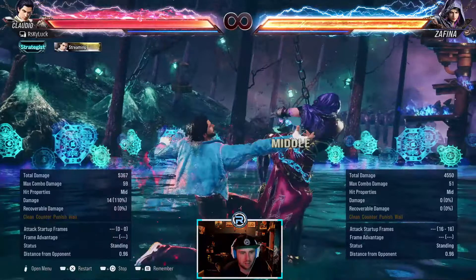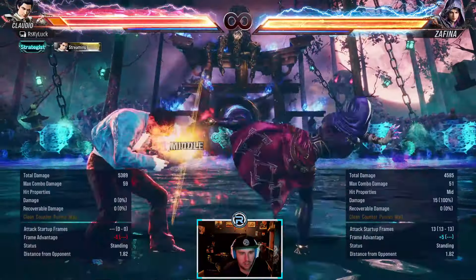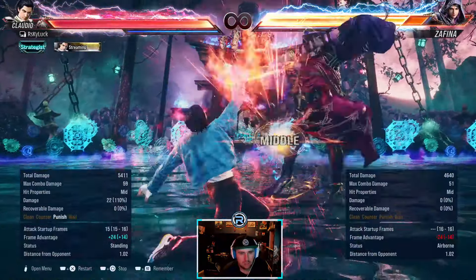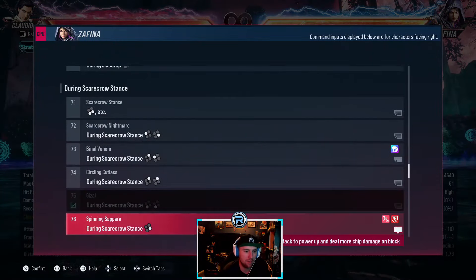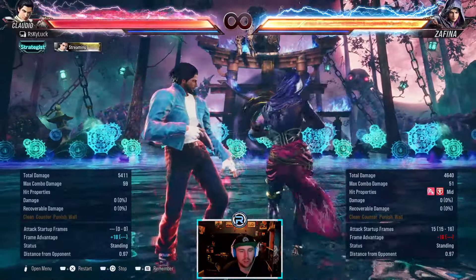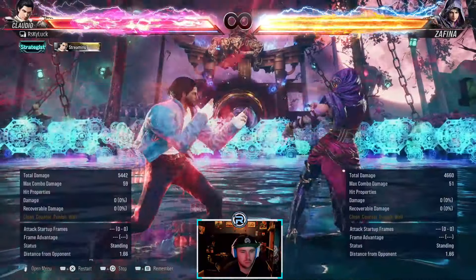This is mid-high — knocks down, natural. Mid-high and it's zero on block, so you could probably down 4 there. This is launch punishable — this is what they'll use to beat your jabs. But it's launch punishable.